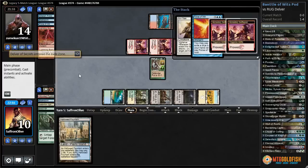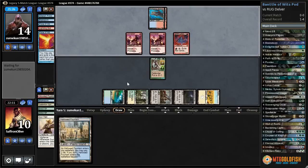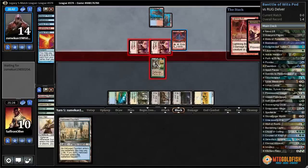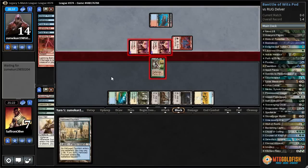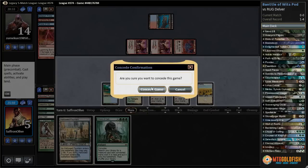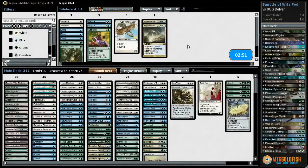We have Moorland Haunt — so now we get to Sun Titan. If this gets hit by Daze I'm going to cry. Force is also pretty annoying — they have double Force! Now we're actually in bad shape. Our opponent is out of cards but we're out of action. We need a Thragtusk or something. They bolt our face and use Grim Lavamancer to shoot down the Wall. We're looking for Thragtusk, Wurmcoil, something like that — and that does it.